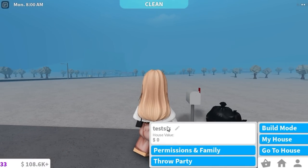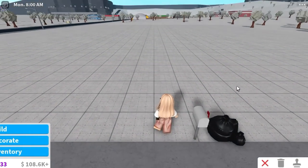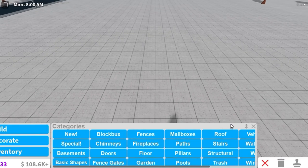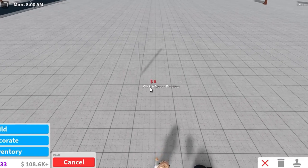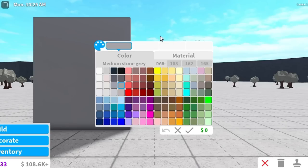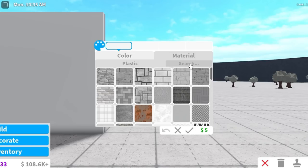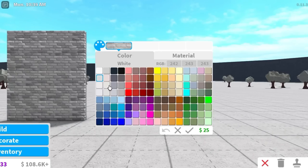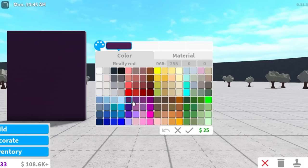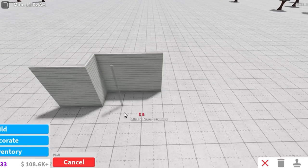Here we are on an empty plot — the house value is zero. I'm not going to do too much speed building; I'll talk through the process because the house isn't exactly going to be a mansion with $12,000. I need to be quite careful where I put the first wall so we don't waste money. Rather than placing all the walls then colouring them, I'm going to colour the first one and clone it. I feel self-conscious about my exterior, so instead of my classic brick design I'm going for a horizontal plank style.